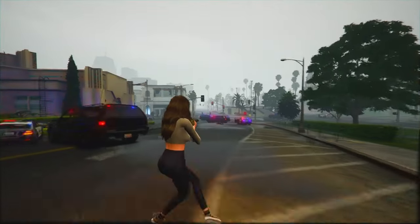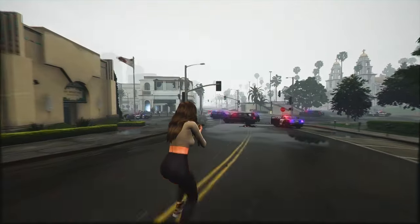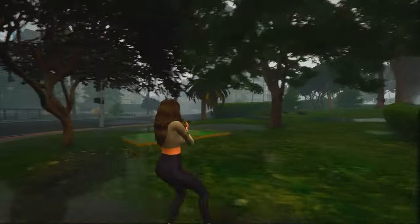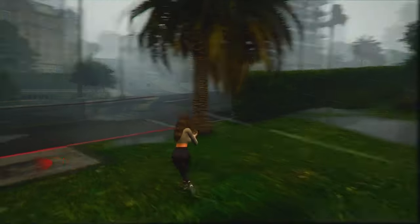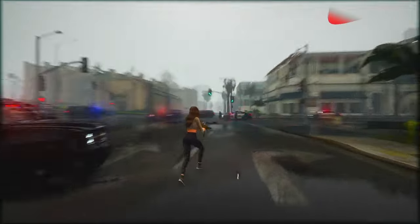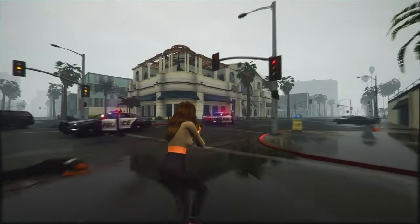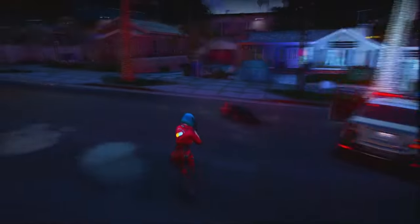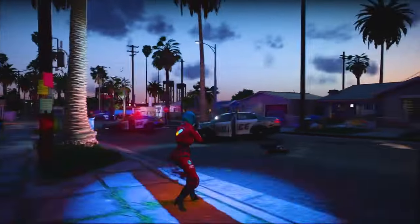GTA 6's open world is estimated to be at least two and a half times the size of GTA 5, giving players a massive world to explore. The game seems to take cues from the successful approach in Red Dead Redemption 2, promising a well-designed open world with intriguing mysteries. We've spotted some real-life Florida locations in GTA 6's development footage, like the Homestead Miami Speedway turned into the Port Gellhorn racetrack, and recognizable places such as Portofino Tower, Sombrero Key Light, Solar Amphitheater Bayfront Park, Lone Depot Park, and even the 1000 Museum — a high-rise condo in Miami — showing Rockstar's attention to detail. A metro map matching Miami's real one suggests deep immersion in the game world.